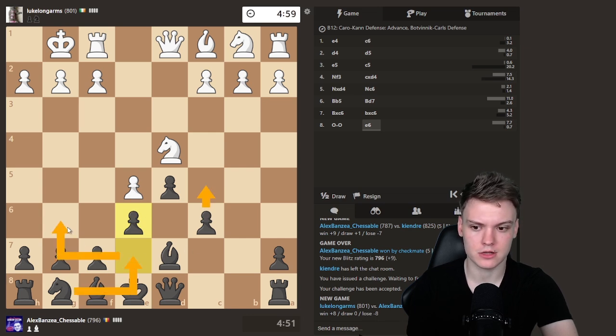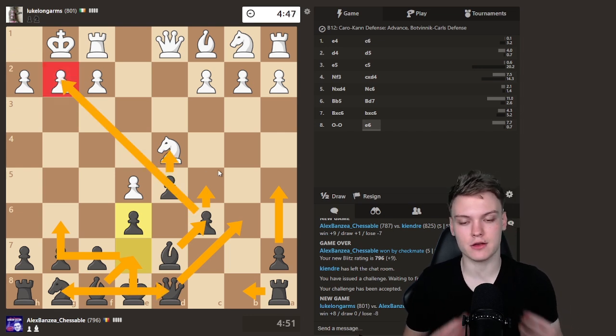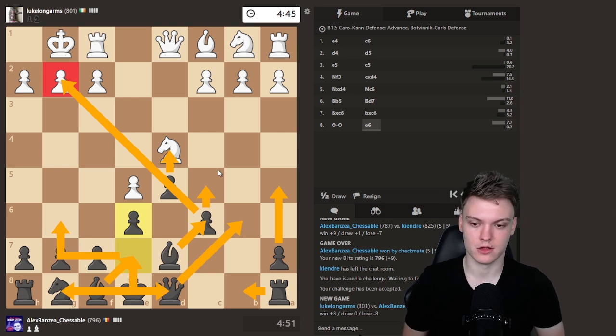We're going to go C5, knight develops via G6, Bb7, castle, then the bishop will activate this way, maybe Qb6, maybe he can push the pawn. Something like this would be the plan — D4, open up this guy — and that's just kind of how the setup would look like. Most likely we won't get exactly that, but bear with me because we're about to see.